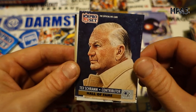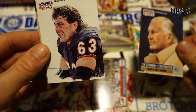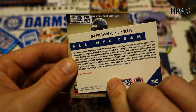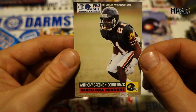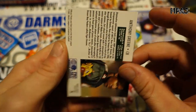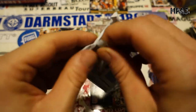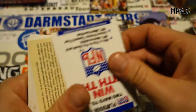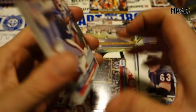Hall of Famer Tex Schramm — contributor to the Cowboys. We got two of those cool drawing cards. Jay Hilgenberg for the Bears, Anthony Green cornerback for the Barcelona Dragons. One more pack left — this is a long video but I'm having a good time with these. Really fun cards, surprisingly more fun than I thought it would be. Something weird is coming.